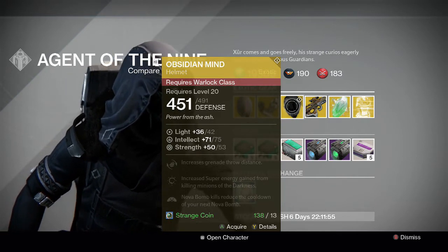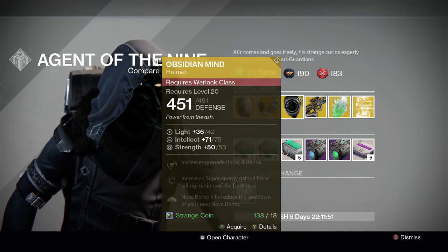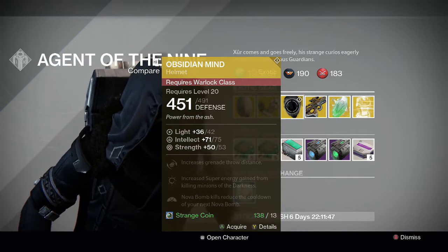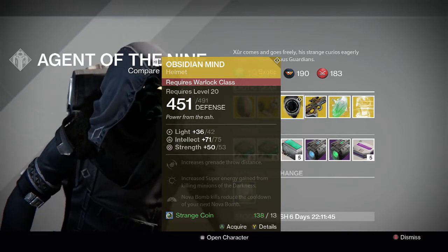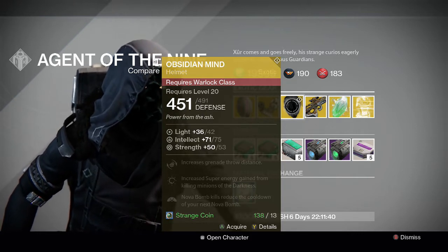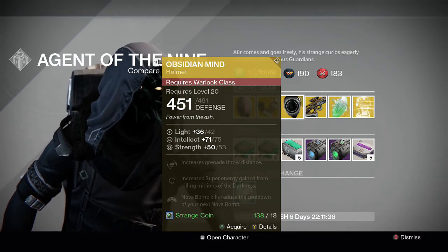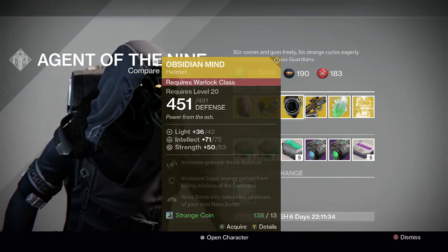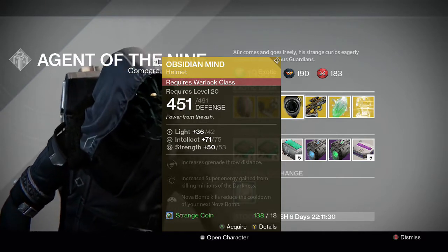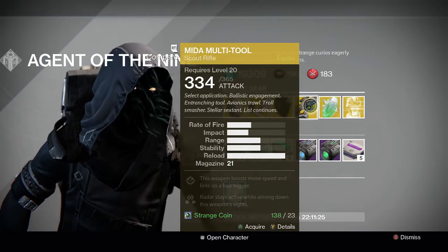For the Warlock we have the Obsidian Mind helmet — really cool helmet. Nova Bomb kills reduce the cooldown of your next Nova Bomb, that's the main perk on it. That's really good especially in PvE when you've got lots of enemies bunched up. If you drop a Nova Bomb on them you can pretty much gain your super right back instantly. You can create some good combos using Bad Juju or guns that boost your super energy, so it's pretty cool. I'd recommend this if you don't have it as a Warlock.